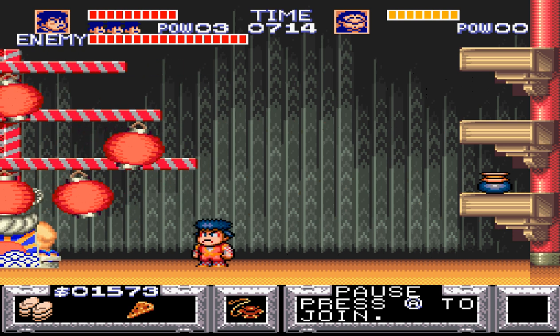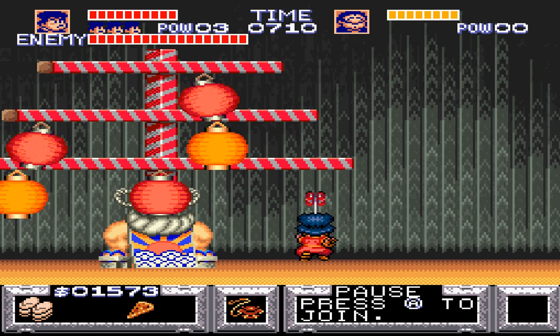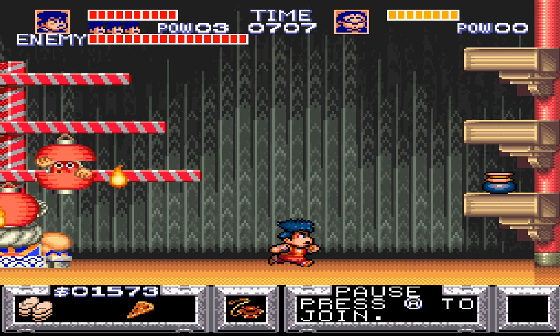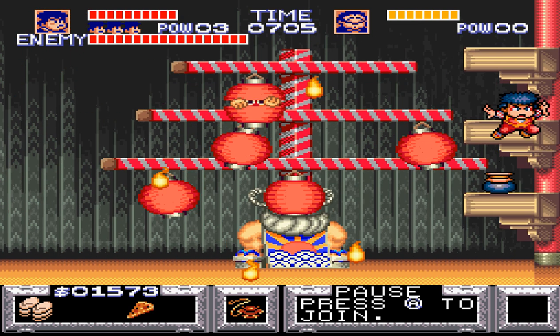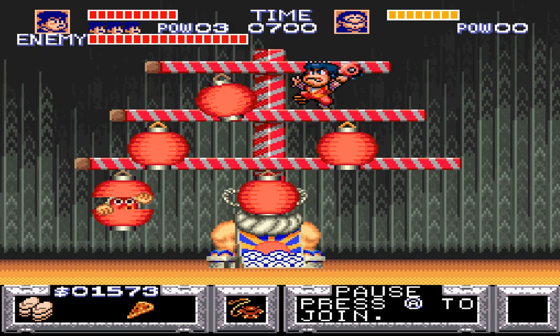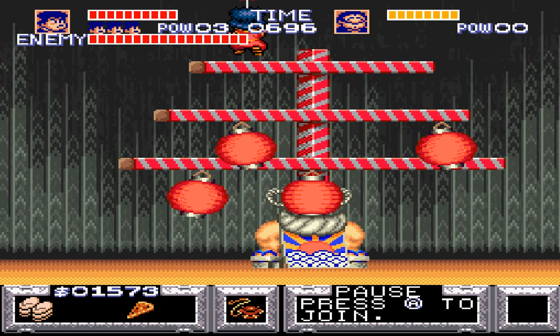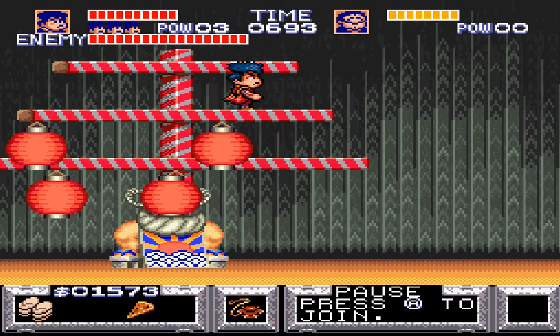Same thing with the red ones — takes about four hits to knock these off. And then they shoot these little flames at you, which you can actually hit with your weapon and they'll disappear, like that.